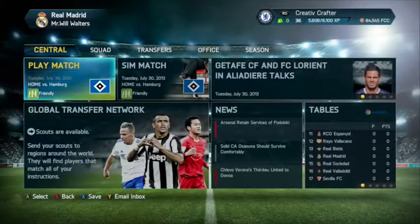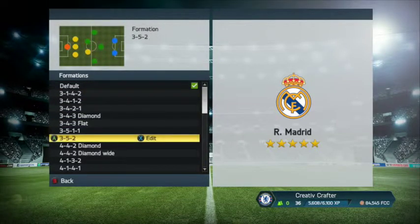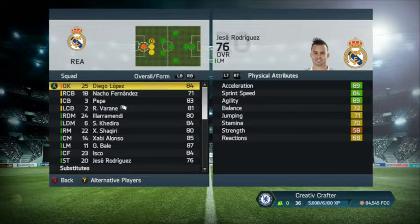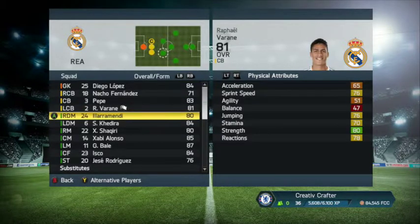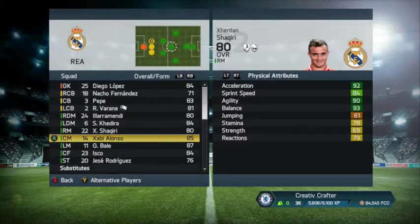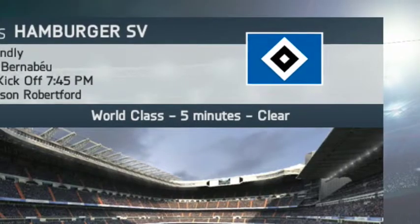Our first friendly was against Hamburg at home - a good opportunity to test players. Being at home I went with a 3-5-1-1 to try and get a lot of goals. The team was Diego Lopez in goal, Nacho Fernandez, Pepe and Varane as three centre-backs, Illarramendi at right defensive mid, Sami Khedira at left defensive mid, Shaqiri at right mid, Xabi Alonso in the centre, Gareth Bale at left mid, Isco at centre forward, and James Rodriguez up front. We're playing on world class.